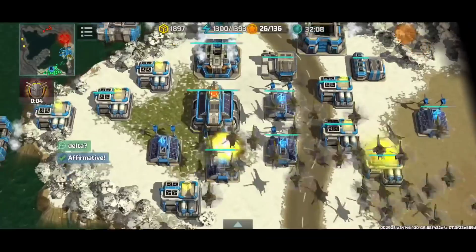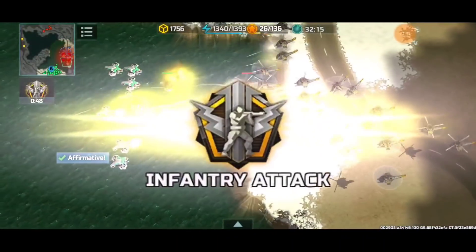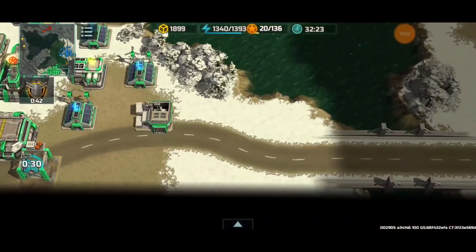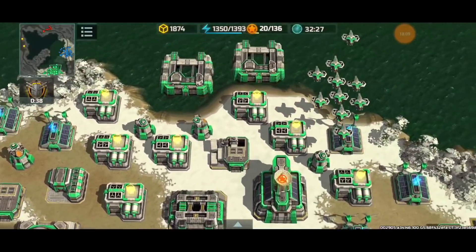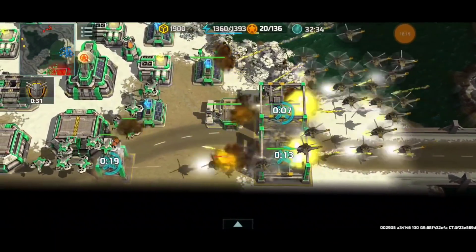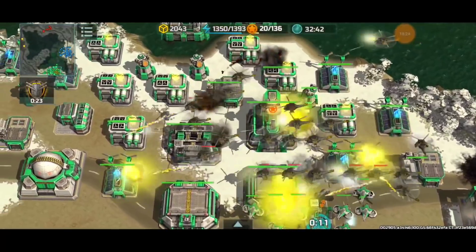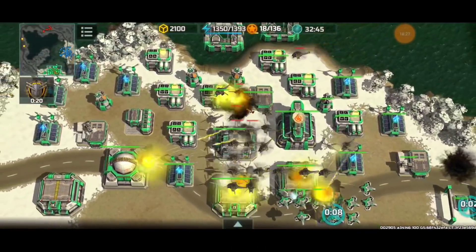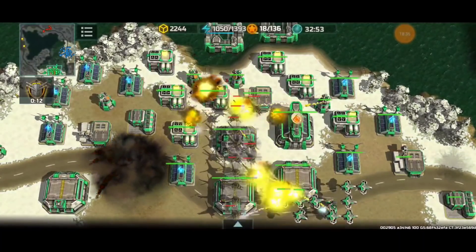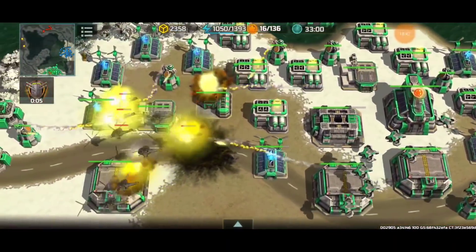Dragonflies are now skipping past my partner and heading straight for my base. I have some cyclones but it's not going to be enough. I used the wrong boost momentarily, so I retreat. Anti-air is being placed. I'm no longer producing a space strike because those dragonflies could reach my space system. I build a barracks to soak up initial dragonfly damage — a useful trick. They're onto my space system, but I can simply rebuild it faster than he can reproduce that many dragonflies.